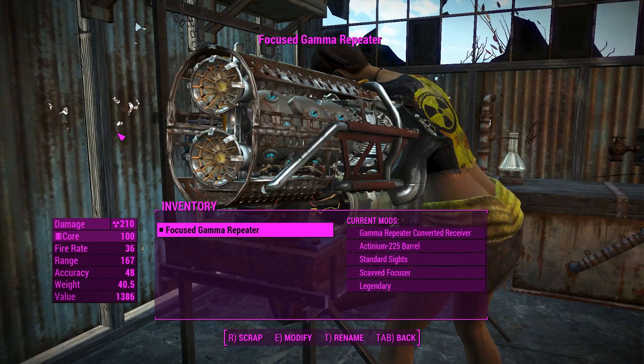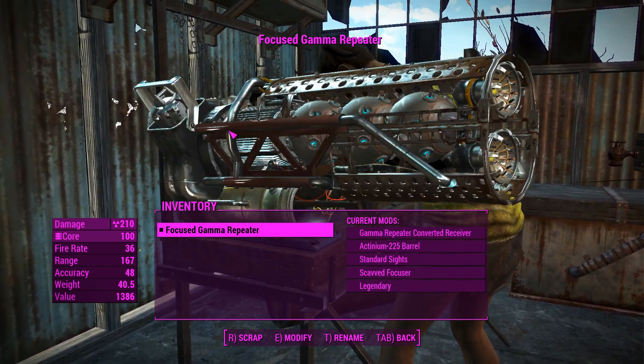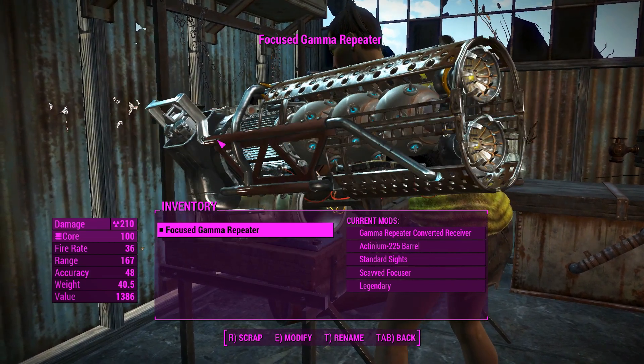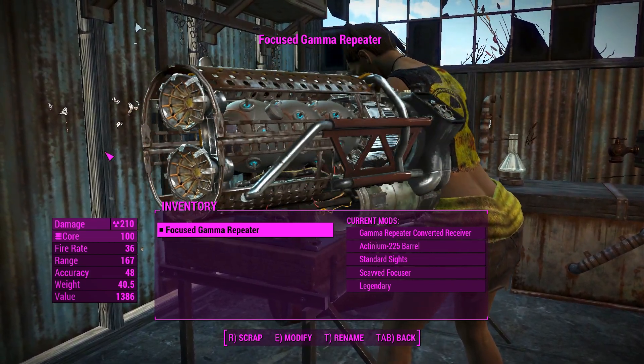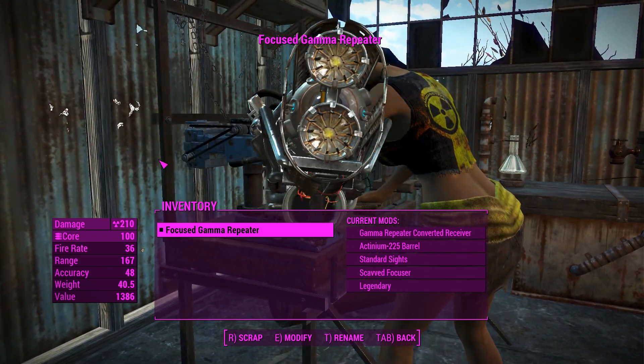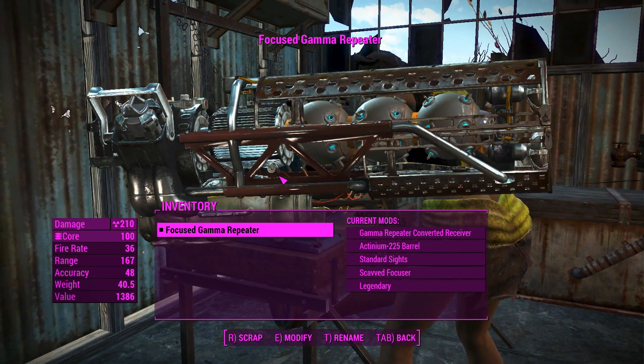G'day this is Captain Noob and this is the Gamma Repeater. This weapon is basically a Gatling laser with a bunch of vanilla assets attached to it to make it look like a Child of Adam modified weapon, and it definitely does that very well. This thing looks mean — I really like the use of the vanilla assets here to make it look very unique.